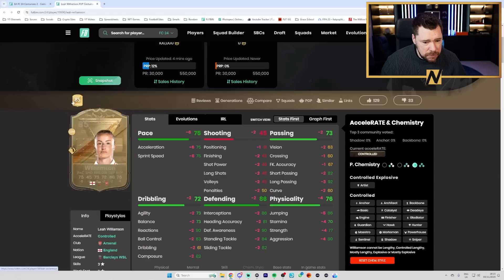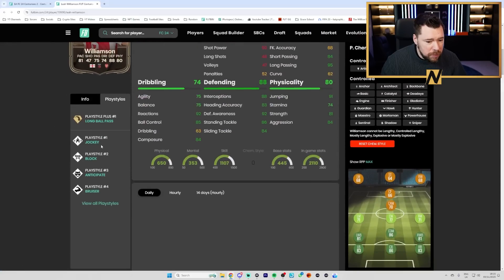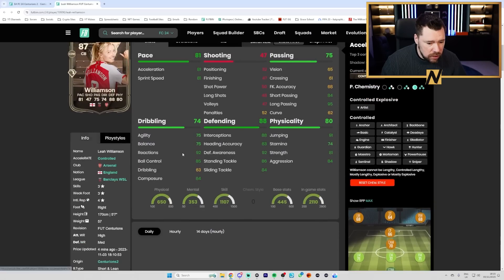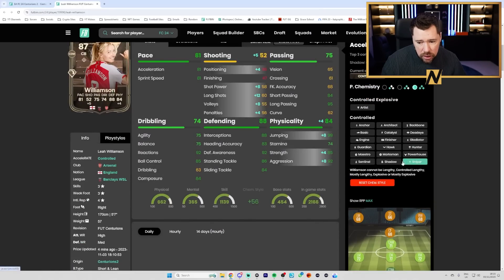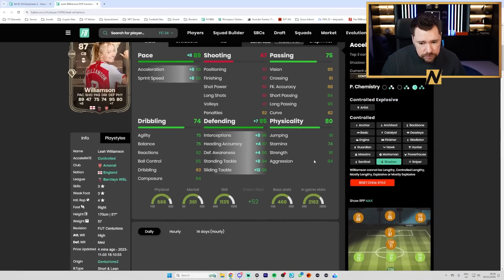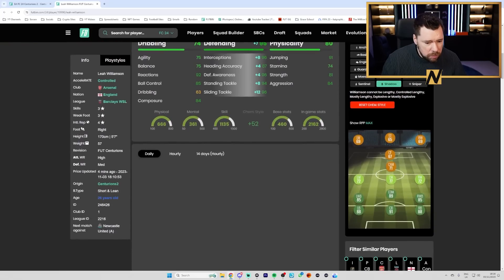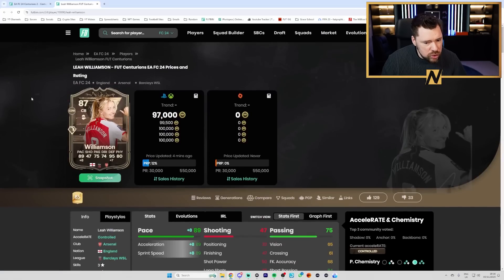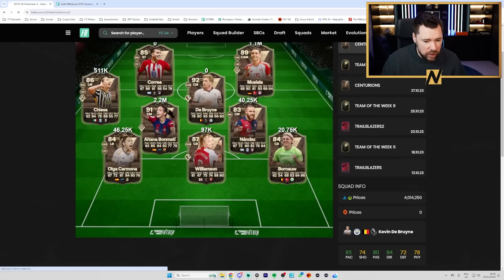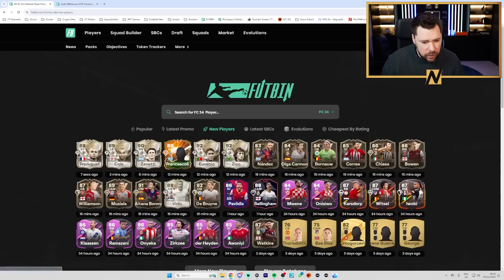Williamson is already 100k - the fact that she's straight into my team: six pace upgrade, four physicals. This is an amazing card. She's got Long Ball Pass Plus, Anticipate, Bruiser, Block, and Jockey. Three star skill moves, three star weak foot. Pop a Shadow on her: insane pace, insane defending, incredible physicals, unbelievable passing. What more do you need? Unbelievable card.